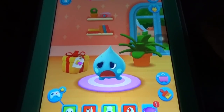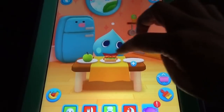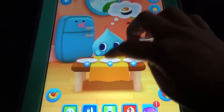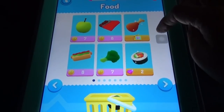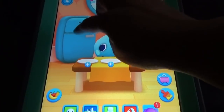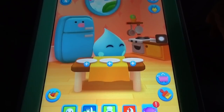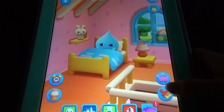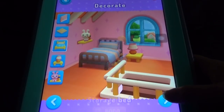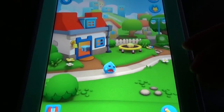We need coins and gems for those things. Again it is hungry — the food here is a little expensive. It's asking for sushi. Every pet asks for specific food like this. In the bedroom option here, you can also change everything — starting from the toys, the bed, and everything else.